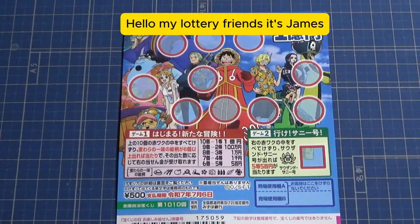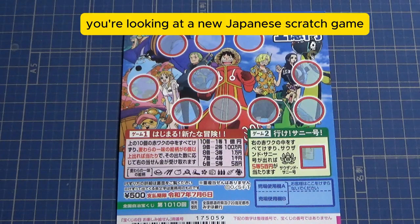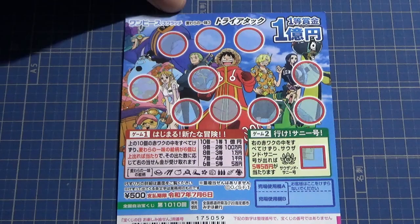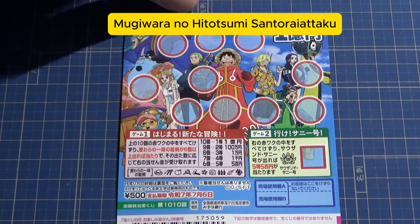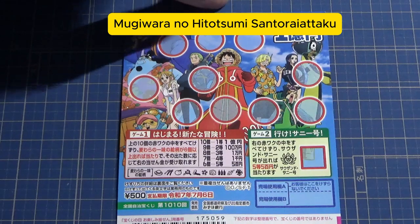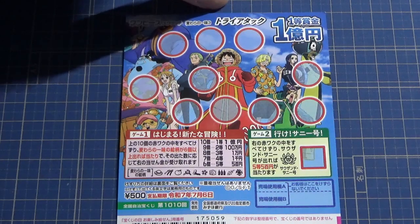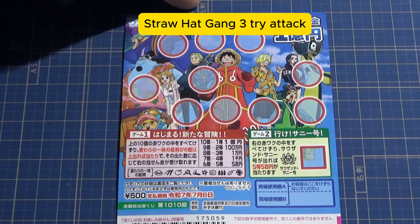Hello, my lottery friends, it's James, it's June 12th, 2024. You're looking at a new Japanese scratch game called the One Piece scratch game 1010 — Mugiwara no Hitotsumi-san Try Attack — which means Straw Hat Gang Three Try Attack.